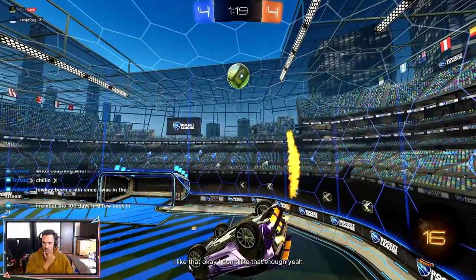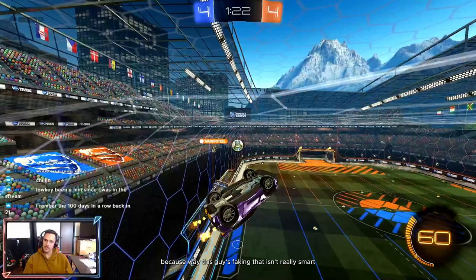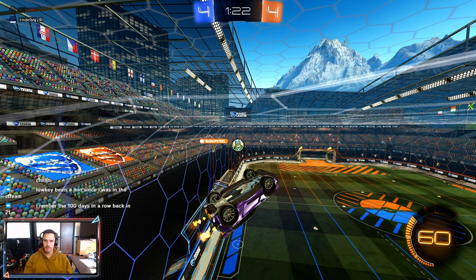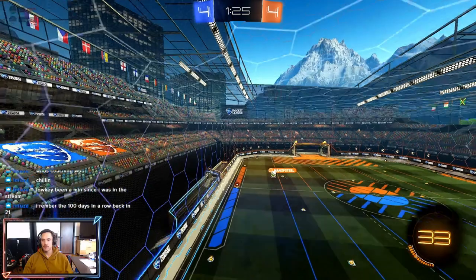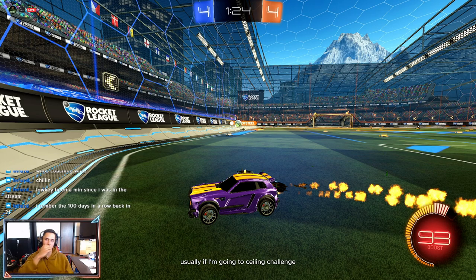I like the ceiling challenge — yeah, the ceiling challenge because the way this guy's faking, he can just shoot it off the wall. But at this rank you can kind of tell they're just not going to do that — they're really going to go ceiling or just fake it. I like what he did but I don't like how he hit it. Me personally — usually if I'm going to ceiling challenge, I don't really fully commit, I'll just fake it — drive up the wall, fake the ceiling challenge, and come back.